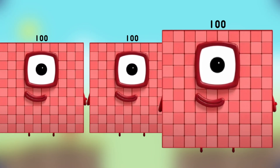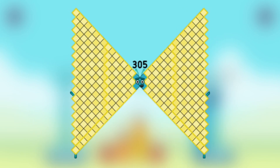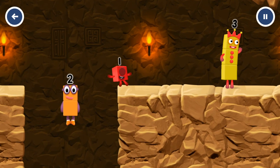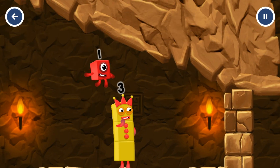Number block 100 plus number block 5 — what does number block equal? Number block 305! I think 3 might need 1's help to get past that wall.